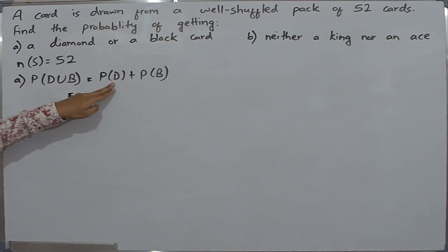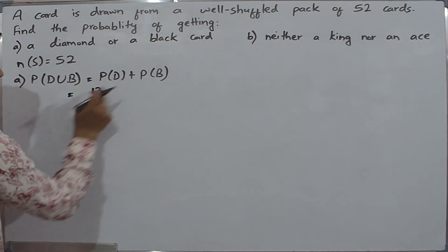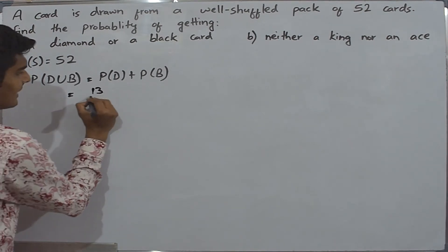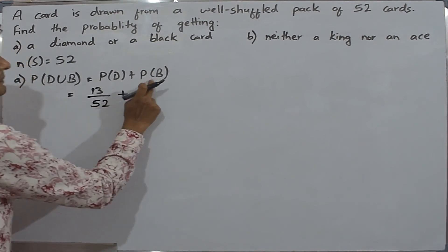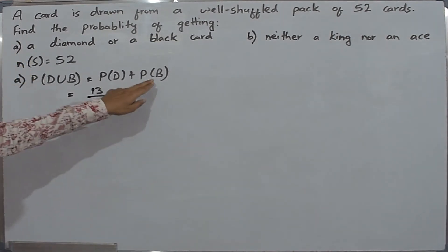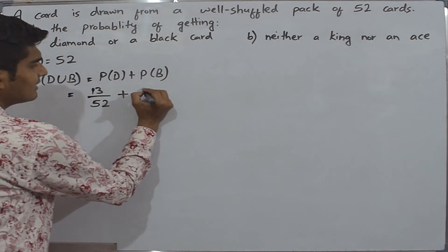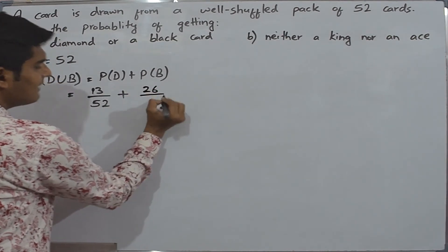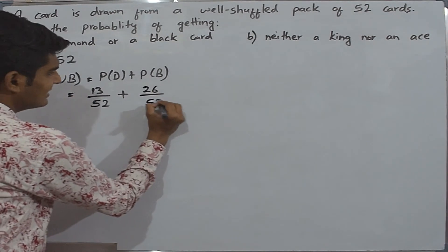We can write this as the number of favorable cases to get a diamond card, which is 13, divided by the total number of possible outcomes, that is 52, plus P of B — the probability of getting a black card. A black card includes clubs and spades, so 13 plus 13 is 26. The total number of favorable cases of getting a black card is 26 divided by 52.